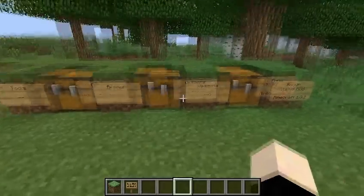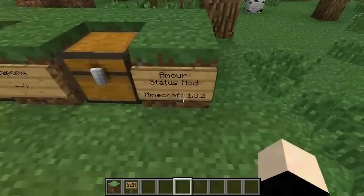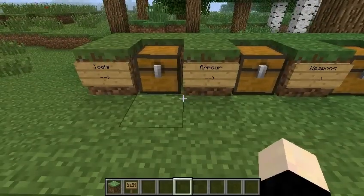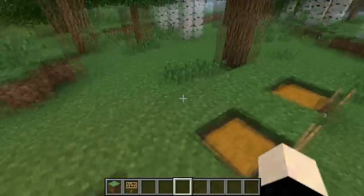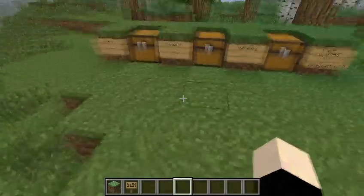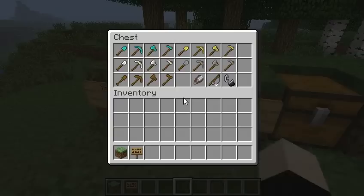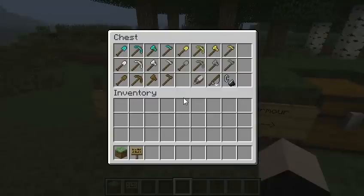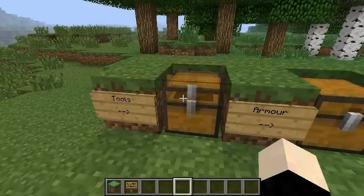Now this is for Minecraft 1.3.2, as you can see right over there. Basically what it does is it shows you how much durability your armor has left. Or armor, tools — this works for tools, armor, weapons, etc. So anything that has durability, this will work for.